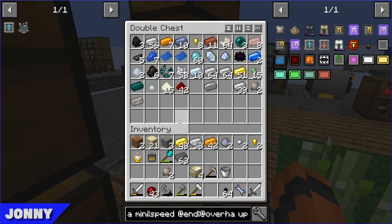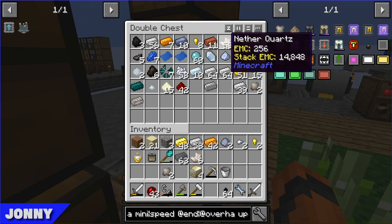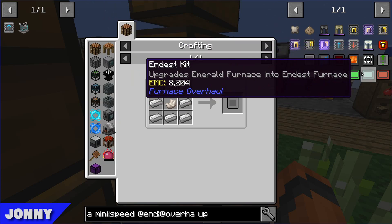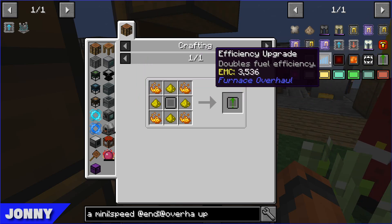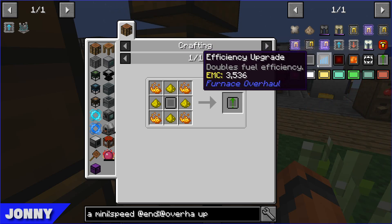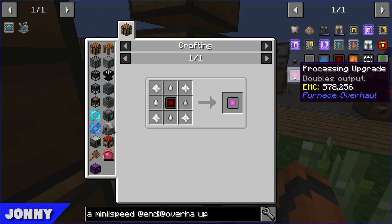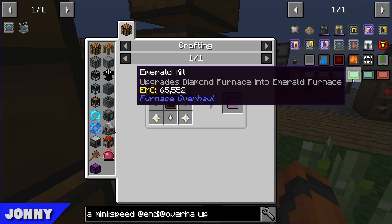I might do that as well. Unless you've used all of them, of course. You can only put one speed in each, can't you? Yes. So what else would be useful? Doubles fuel efficiency, enables the processing of all - that's confusing. We never really worked out what that meant. Doubles output - that's what we want. Oh, it only takes four nether stars. Yeah, we can make that with our bag opener.